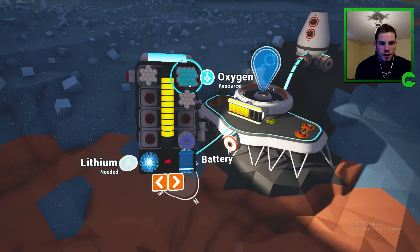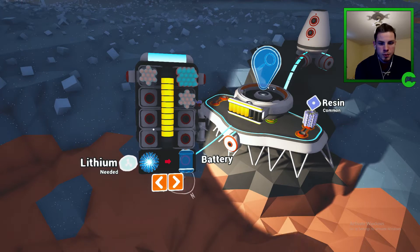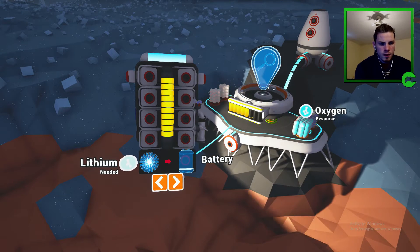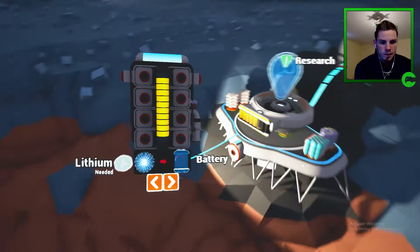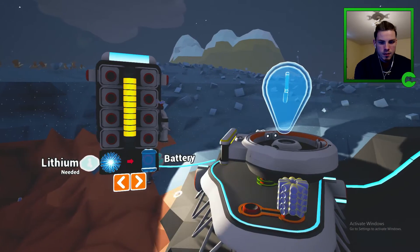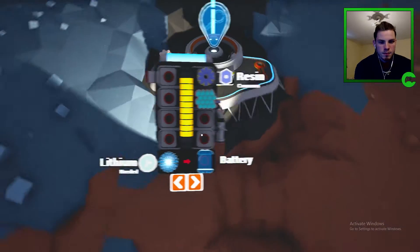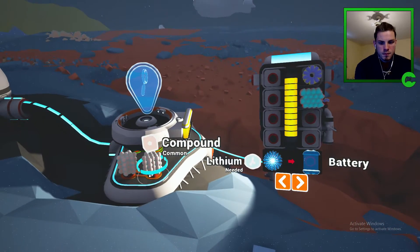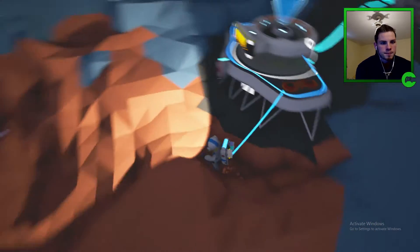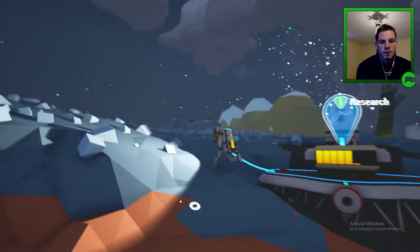Let's click our backpack — resin, put some of that over there. That's not doing anything. I gotta say, I don't know what to do with this research station.